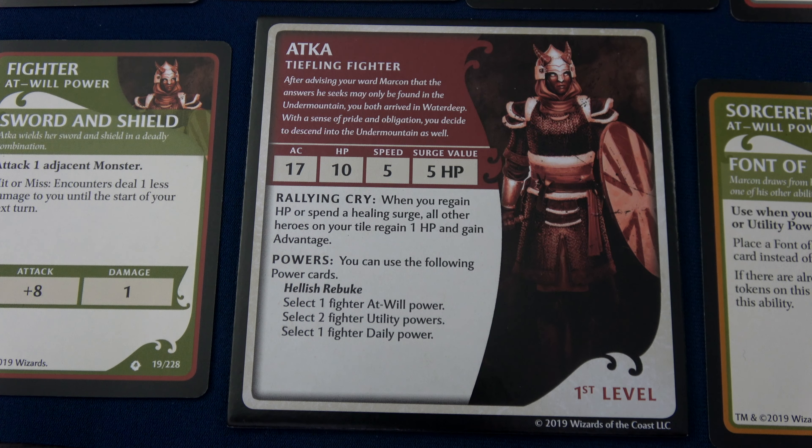Our fighter is Atka. She is hard to hit — you have to roll a 17 or higher to hit her. She has 10 health, a movement speed of five, and if she uses a healing surge she comes back with five health. She has Rallying Cry: when you regain HP or spend a healing surge, all other heroes on your tile regain one HP and gain advantage — meaning you roll two dice and take the better number. She can use Hellish Rebuke, one at-will power, two utility powers, and one daily power.